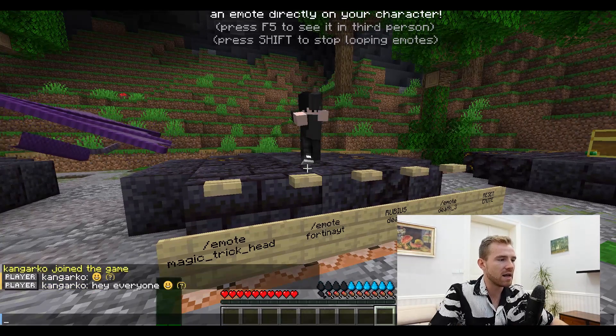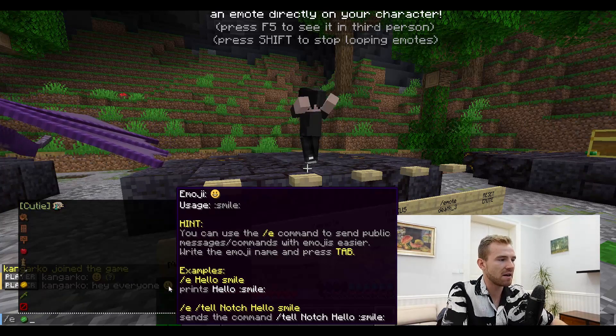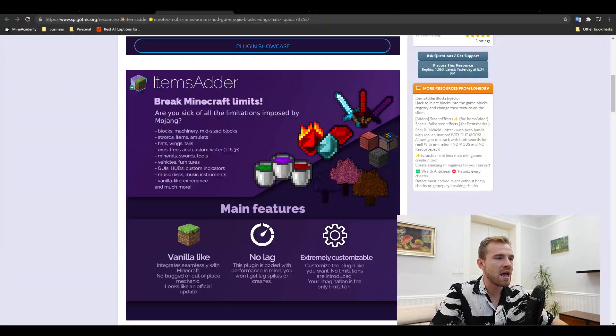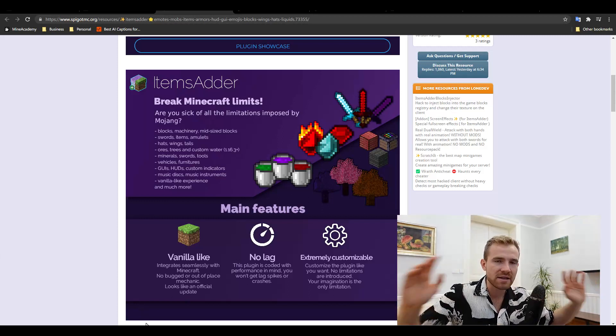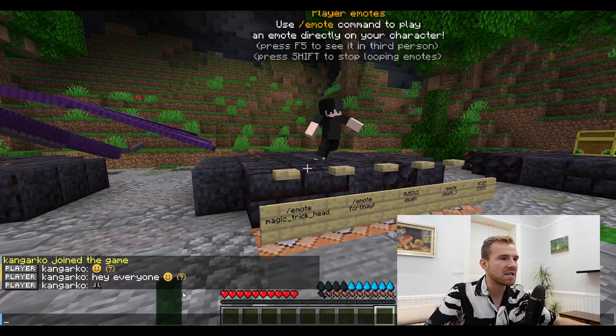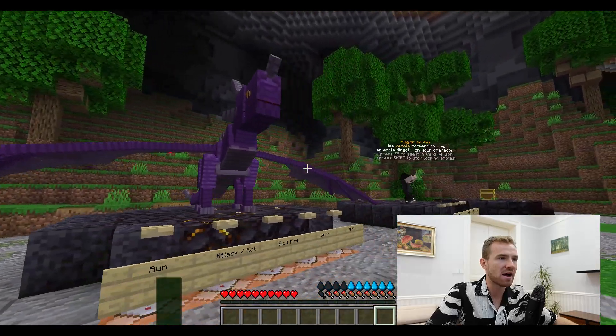Hey everyone, you can simply see the custom emojis just like this one, and you can even see a full list of them, which is really, really nice. There is a whole bunch of custom packs made just for this plugin, so it's pretty easy to download custom features without knowing how to create a resource pack. Even if you've never made a resource pack or data pack before, people have made hundreds upon hundreds of pre-created packs. That's why this plugin is so popular — it makes it just so simple. Look at this dragon, it's just beautiful.